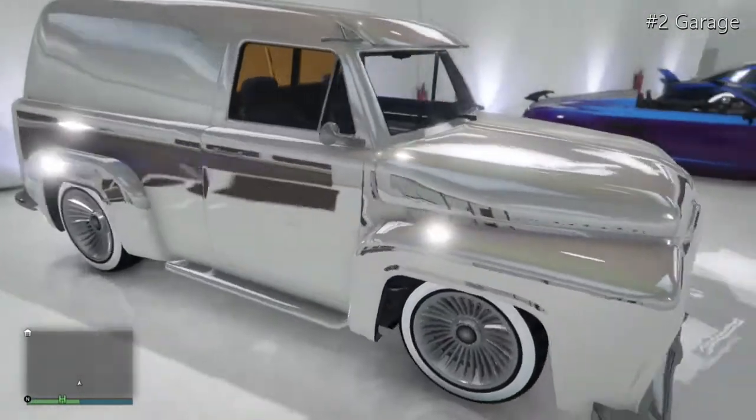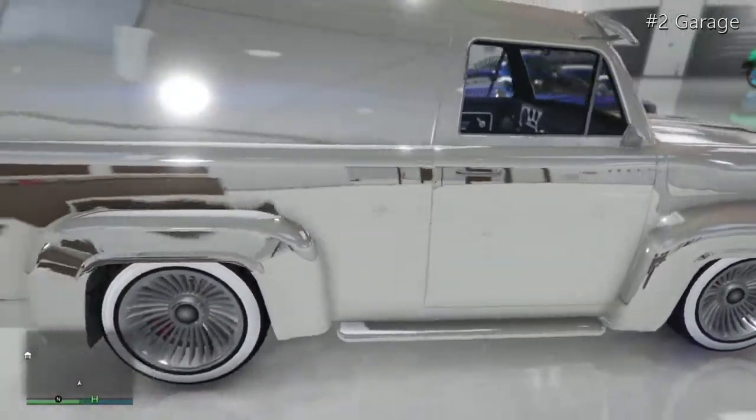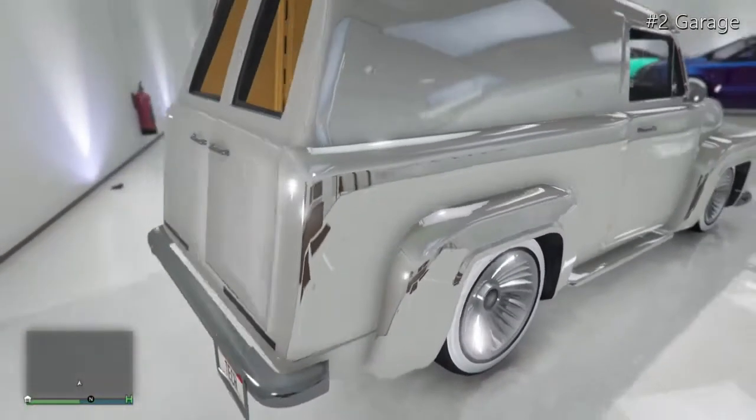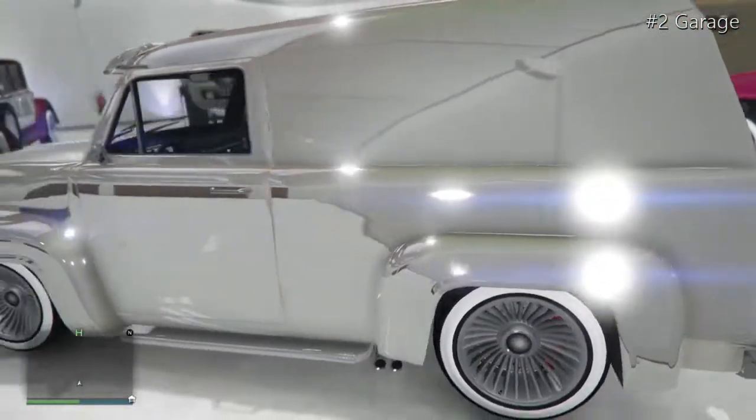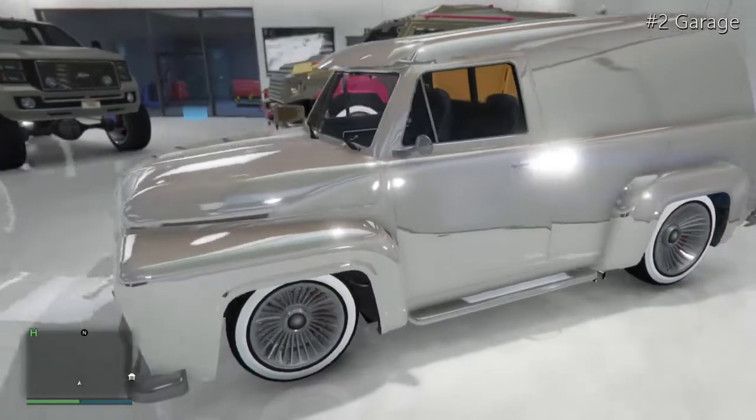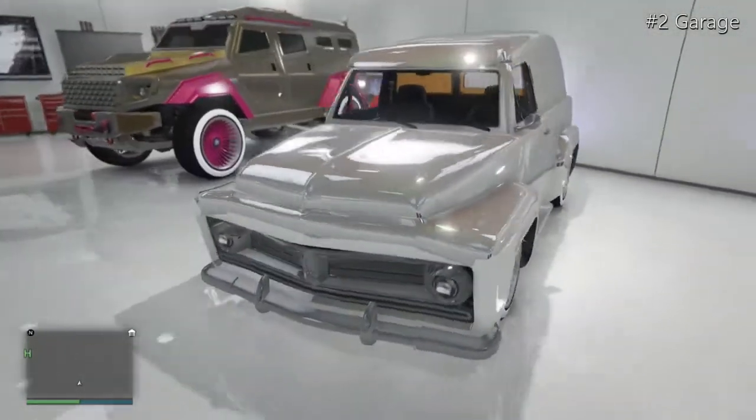A lot of people have asked me about the Slam Van because it has a chrome orange and lime green pearlescent — three colours in one — with some nice low rider rims and a North Yankton plate. Loads of people ask me to dupe this one, and as soon as a duplication glitch comes out I'll be giving this to every single one of you.